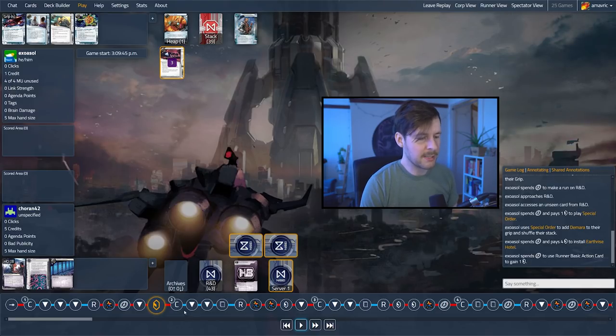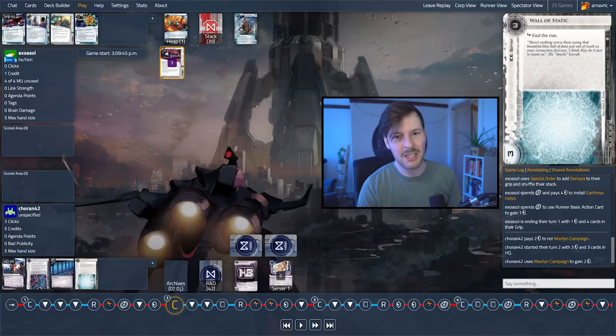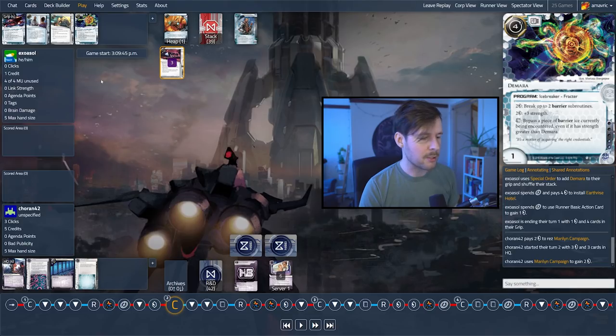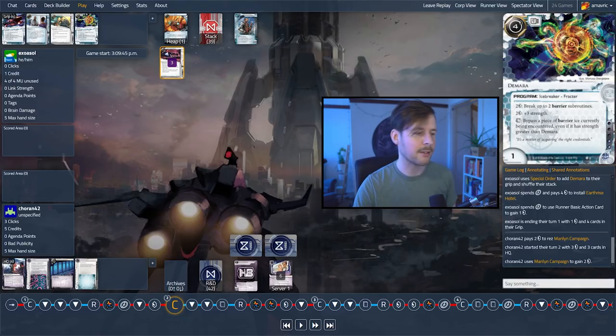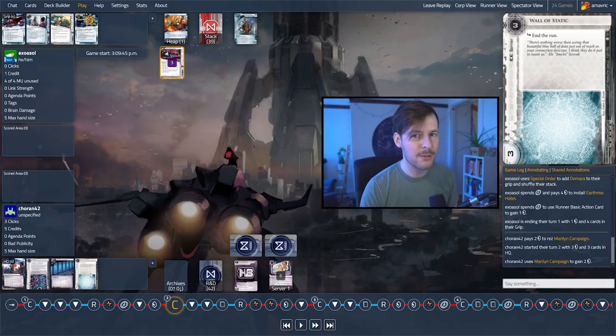Maybe what the runner saw on the top of R&D gives them some more information — it looks like they saw the Wall of Static and that's why they drew the Demara. But I don't think you have to prepare for this. You want to just run into it, force the corp to spend three to rez it, and then later pull your fracter in response. Because now Koran knows that if they install the Wall of Static, eventually it might not be too effective. So information is really important.